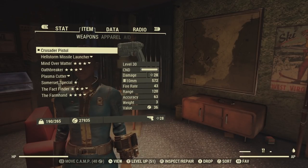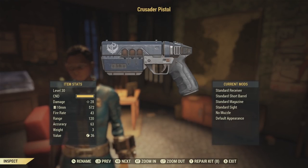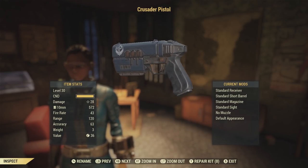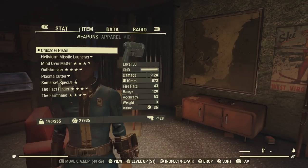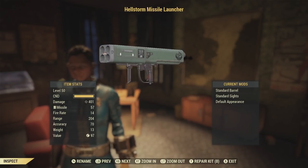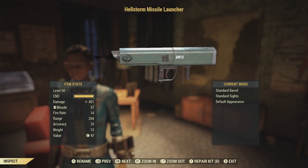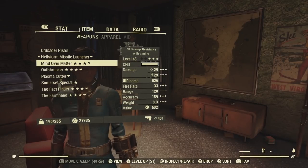And what we've all been waiting for — the weapons. This is a crusader pistol at level 30, with a damage of 28, and it's a 10 millimeter. The range is pretty good — it's just a default crusader pistol. The Hellstorm Missile Launcher — I'm going to let these all loose in the room in a minute. Brotherhood of Steel symbol on the side. Level 50, damage of 401.